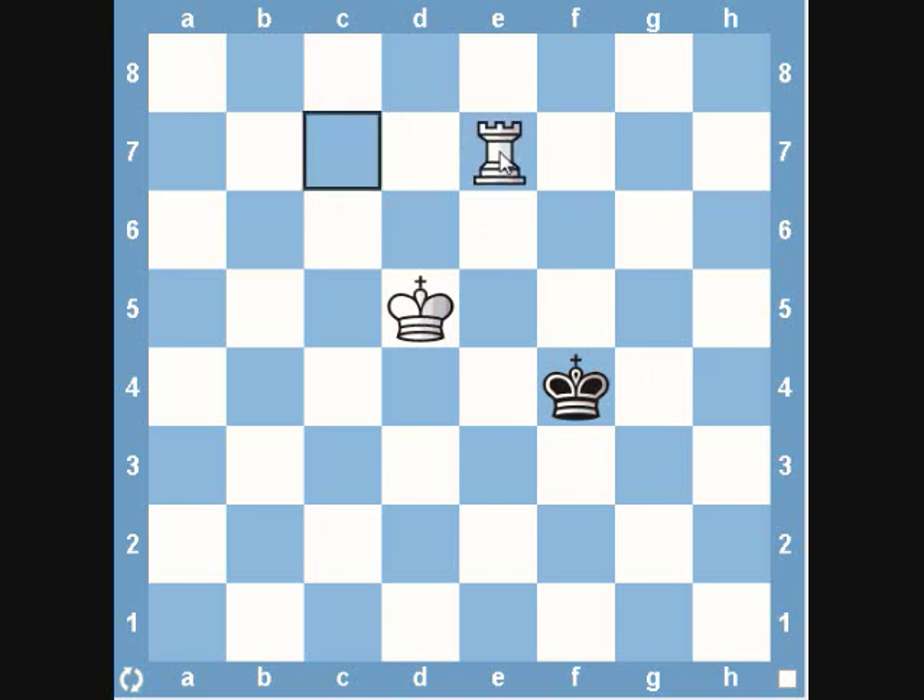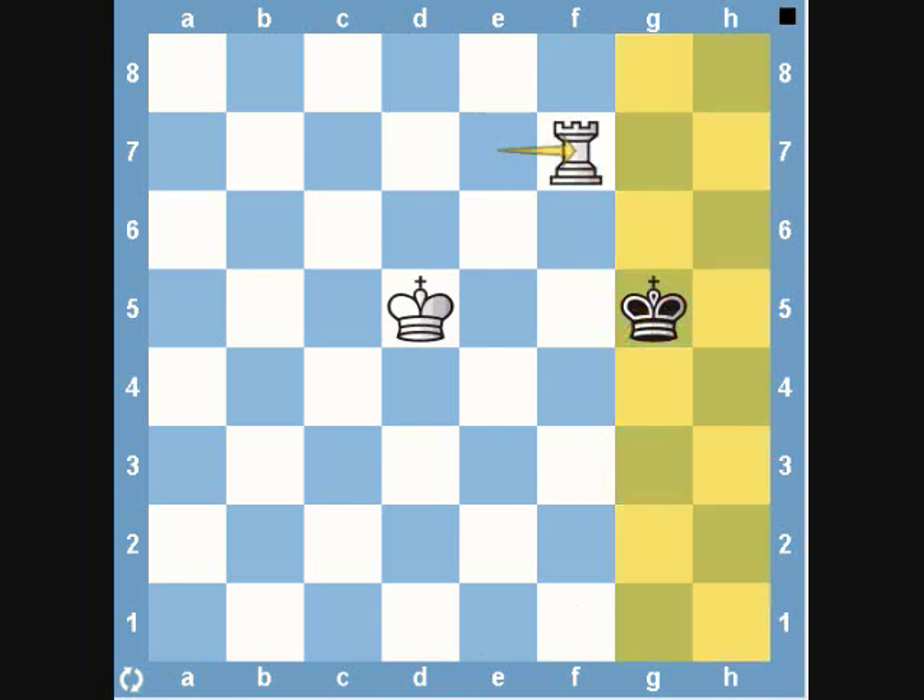The first move we're going to move rook to e7, and you can already see we've limited the black king to three files: the f file, the g file, and the h file. The black king can only move in those spots. Let's say the black king moves to g5 — he's now limited his space even more. We can just bring our rook to f7, and we've already now limited the king to two files: the g file and the h file.